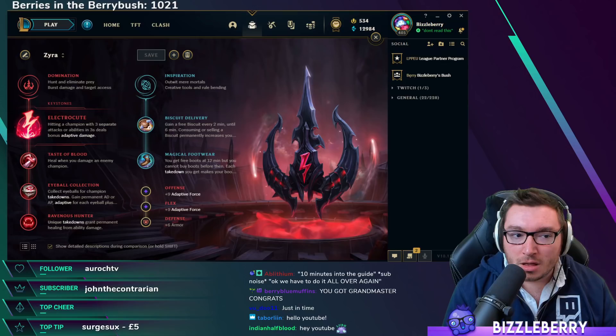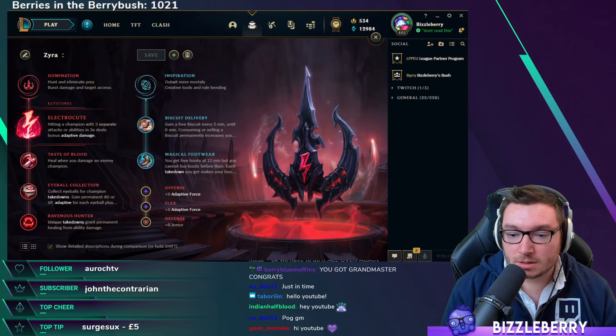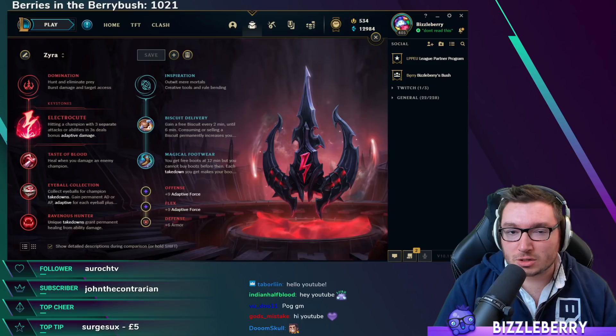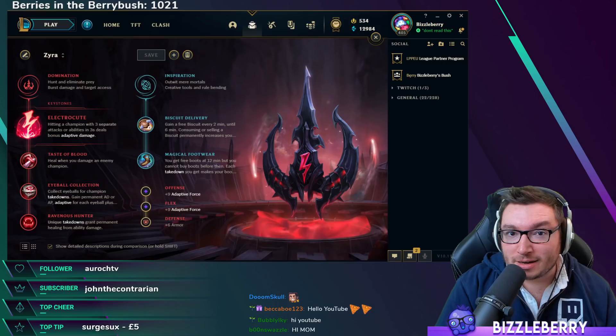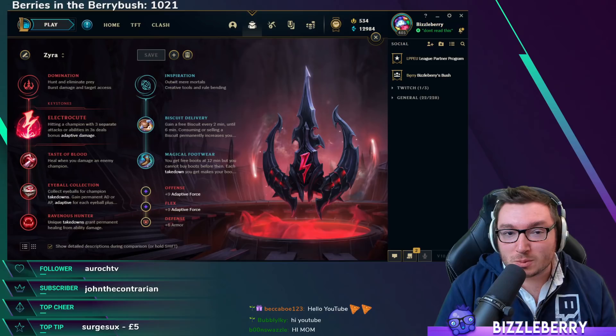Today we're going to be doing an in-depth Zyra guide. I've done one with Senna as well very recently, but this one is for Zyra. We're going to be talking about runes, item builds, skill orders, a couple of combos regarding her abilities. There are some advanced things that everyone should be aware of and some special interactions with dragons and neutral objectives as well. If you find this content useful, don't forget to give a thumbs up and subscribe.